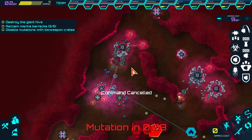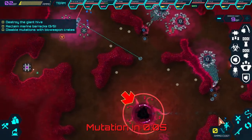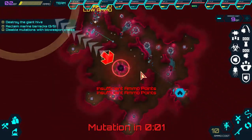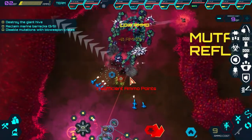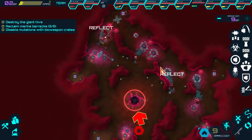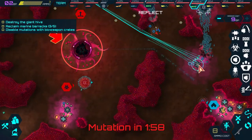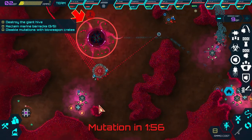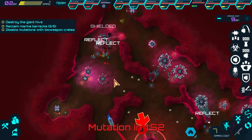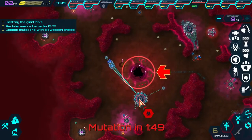Let's attack this area. However we want to keep our shotgunner there. Let's put in the airstrikes. Mutation reflection - no idea where that is. Just don't want anything to spawn down here. We do have the minefield right there but there's nothing really defending this area.